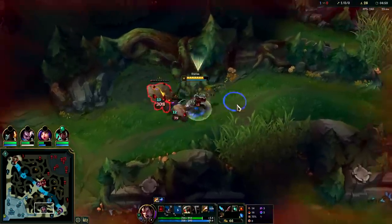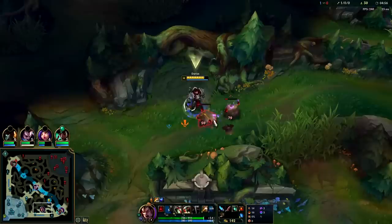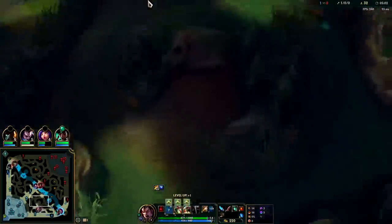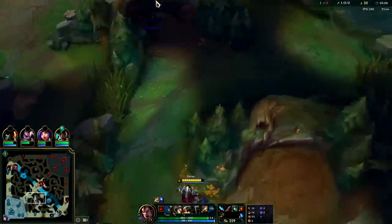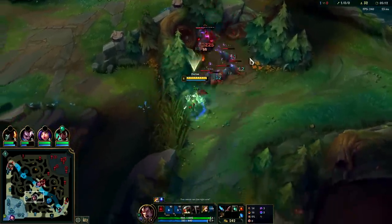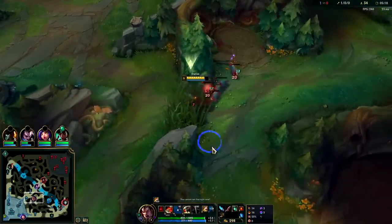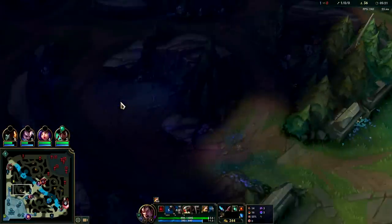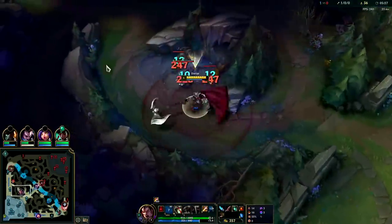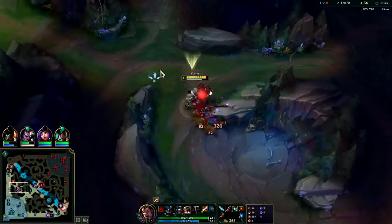Full HP 3:15 full clear, holy cow - this champ is actually kind of cracked. I might like Darius jungle more than Nasus jungle. The problem with Nasus jungle is his first clear is legitimately slow. Darius doesn't have that issue, and Darius ganks are probably a little bit stronger than Nasus as well because of the hook. Nasus only has Wither.